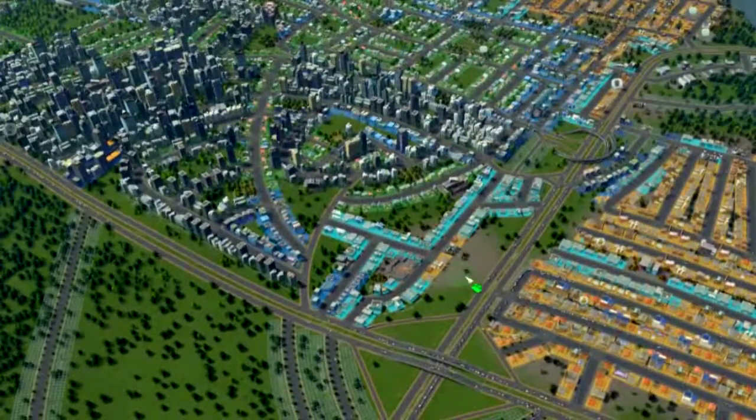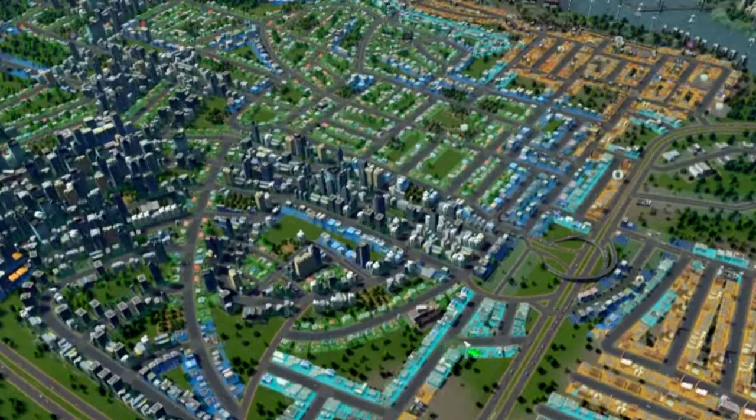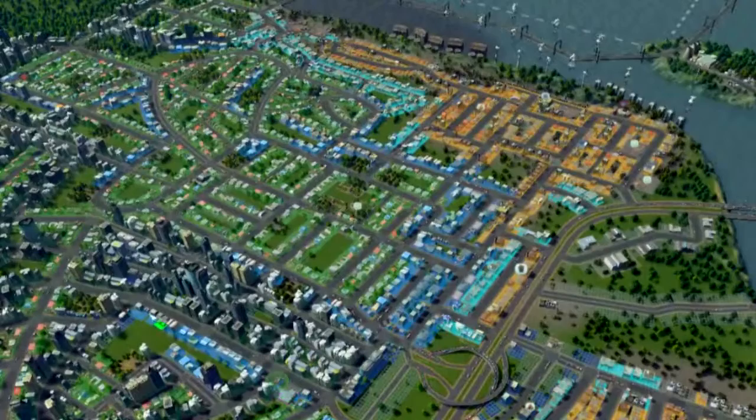We'll come back over here — this is probably the first bit we built, just up along this section on the left-hand side of the main road. We've got a little bit of industry here, not too bad, then offices, and a little bit of commercial there — because, you know, people want to go out of their office and grab something from the shops.